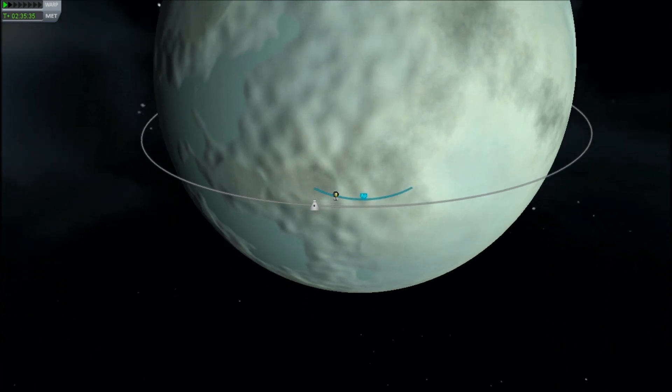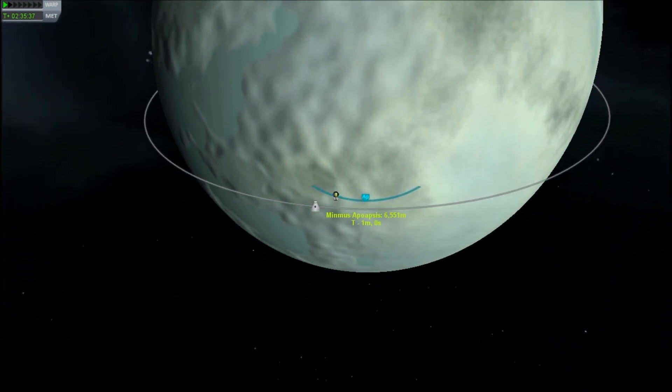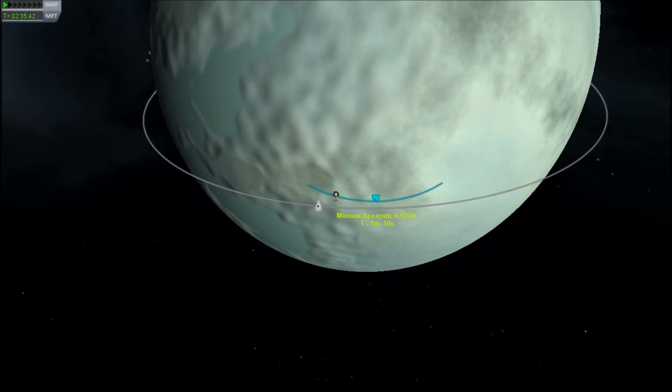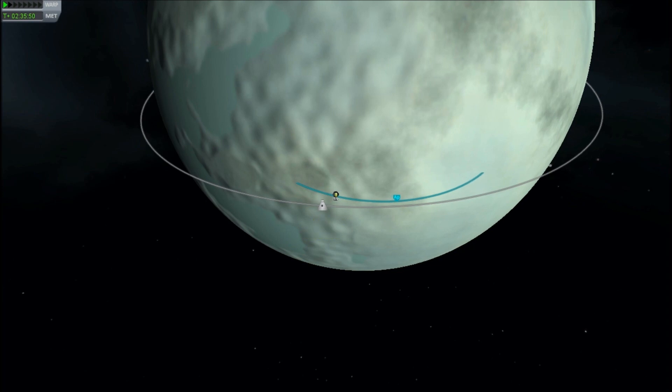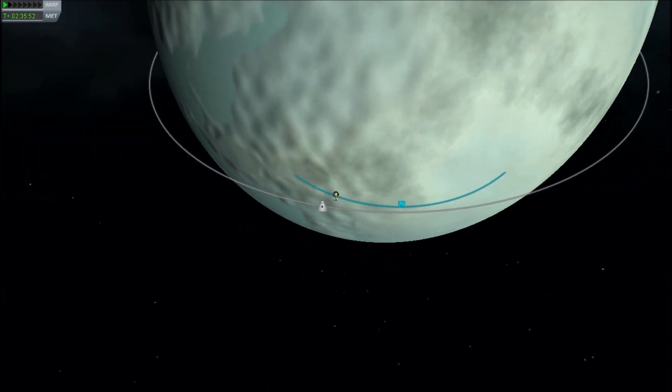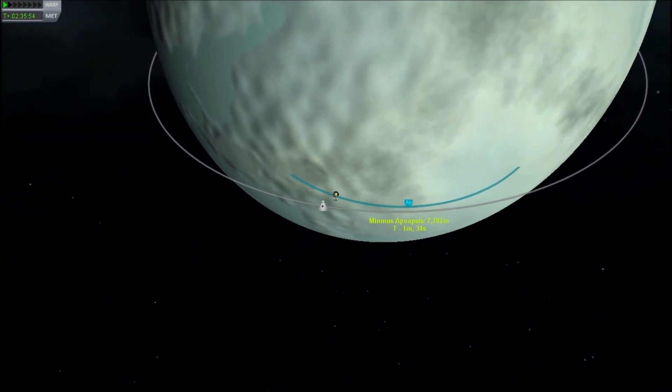I have an orbit like that planned, but it varies depending upon the altitude and various other things. This is going to be an instrument-based approach. Although you don't have the instrumentation in the suit, the orbit display is great — you can mouse over Jebediah to see his velocity.